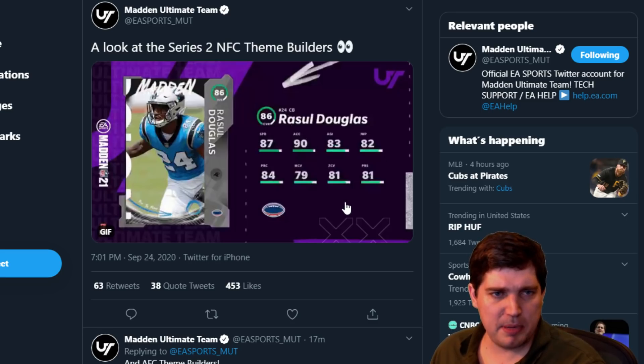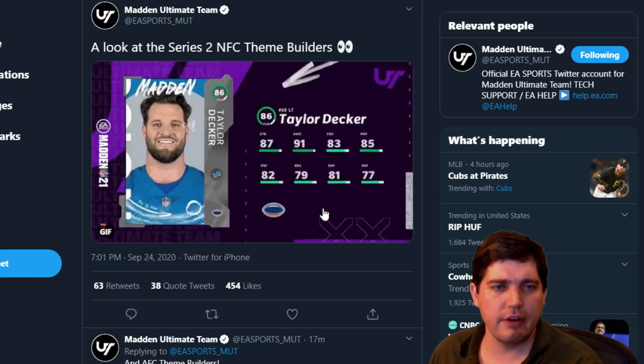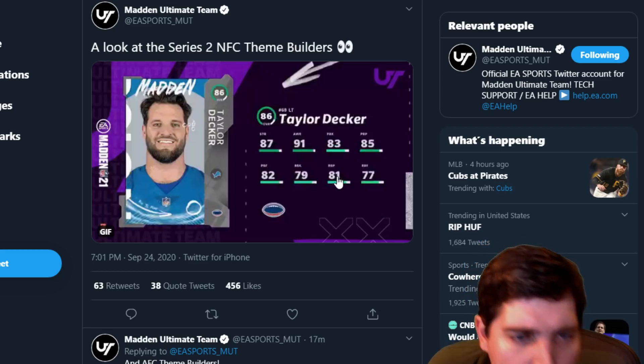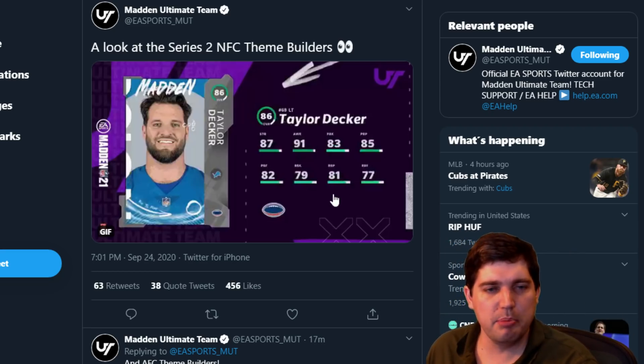Rasul Douglas — 87 speed at CB. Not useless, not amazing. I like the rest of his stats, though his coverage stats weren't that great either. Taylor Decker — left tackle. Run block at 79 is kind of trash. Run block power, but it kind of looked like rep at a distance. The B looks like an E — do I need an eye test? I don't like it, Taylor.